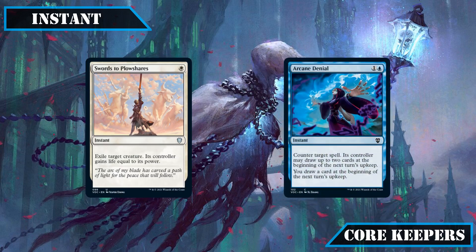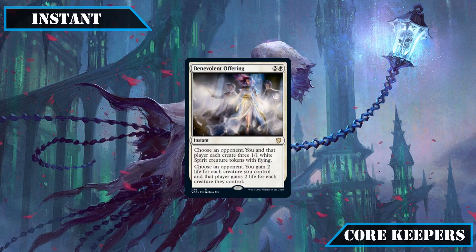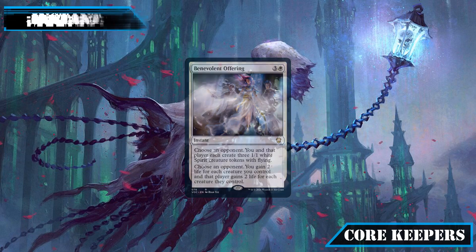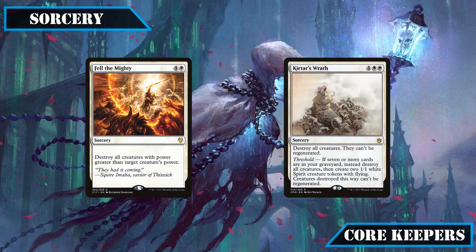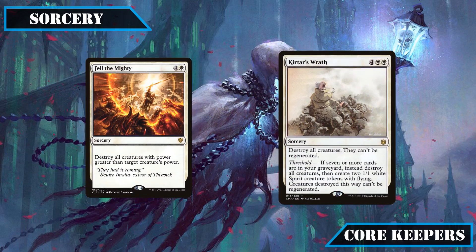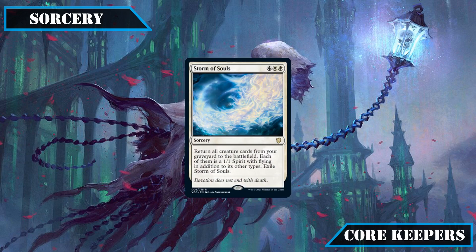For instants, Swords to Plowshares and Arcane Denial stay in for being cheap and effective removal options, as does Benevolent Offering for its instant speed token creation, life gain, and politicking opportunity. For sorceries, Distant Melody makes the cut for the tribal draw it provides, as do Fell the Mighty and Kirtar's Wrath, each being a relatively decent board wipe that either leaves our board relatively untouched or at least leaves us with some bodies. Storm of Souls also stays in for its ability to rebuild our board instantly after heavy losses, usually putting us back in the game despite our creatures coming back as 1/1s.